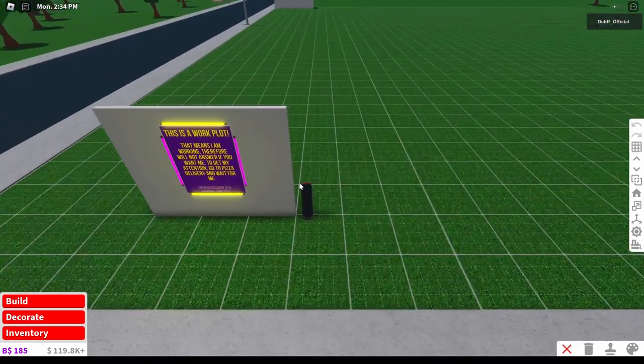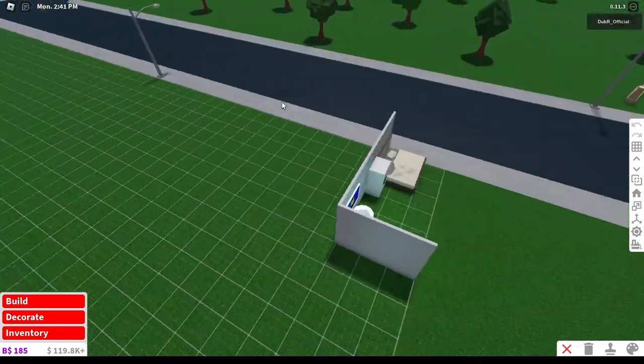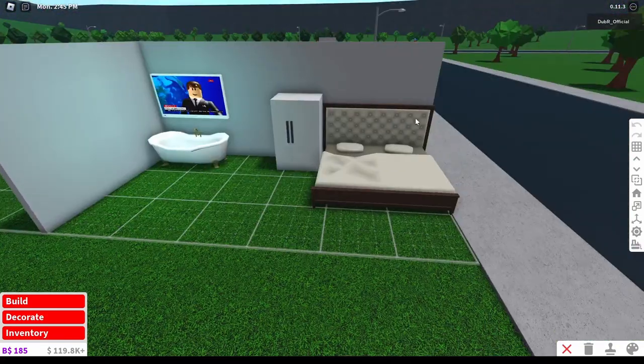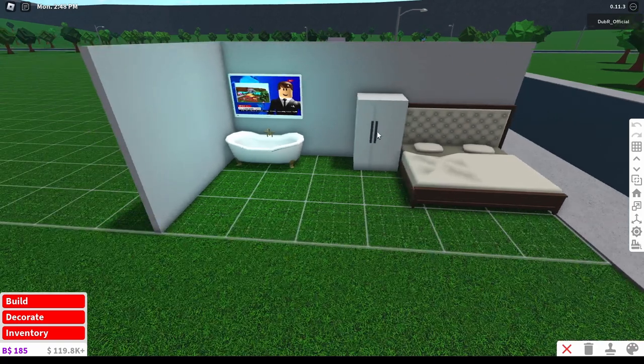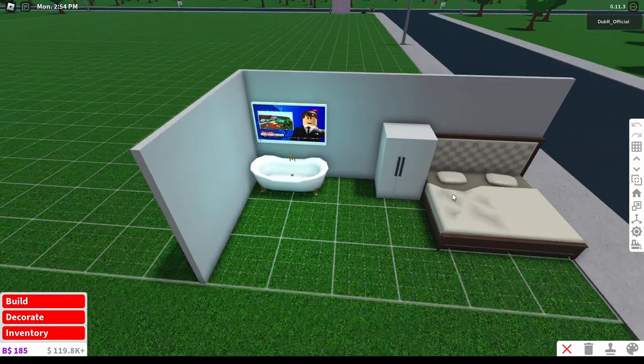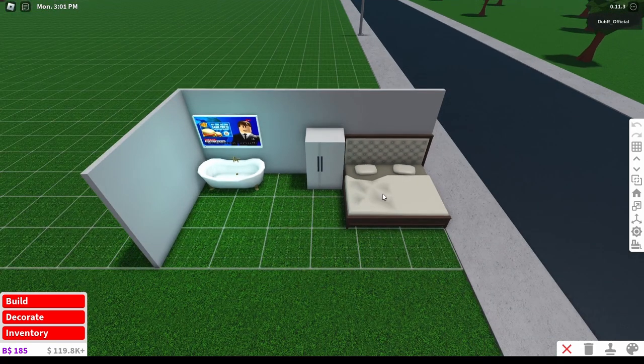I've also got a vehicle just to get over - you don't have to do that, you can walk. Over in the actual working plot, we have got a couple of things: an expensive bed to get your energy moods up quickly, any old fridge to get your hunger up - that doesn't have to be an expensive one - an expensive bath to get your hygiene up quickly, and an expensive TV to get your fun up quickly. I'll be telling you the best food to be eating a little bit later on in the video, so make sure you stay tuned for that.